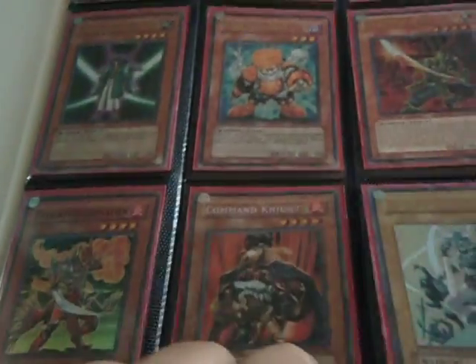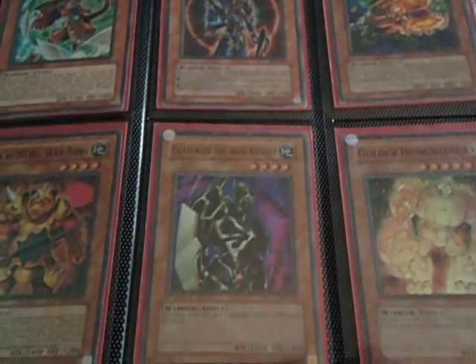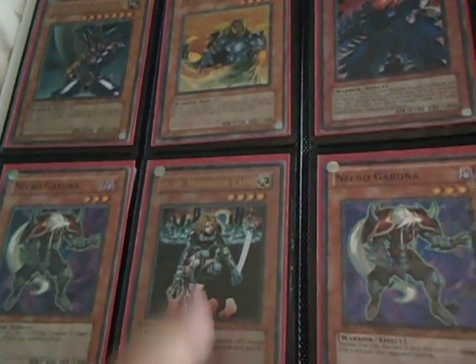And now I have the binder. Ultra. Ultra. Super, Hobby League, Dual Terminal. Dual Terminal. Dual Terminal. Super, Dual Terminal. Gold, Dual Terminal.